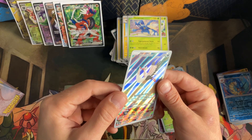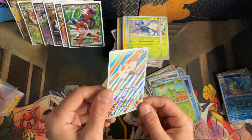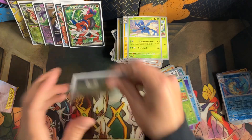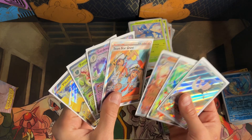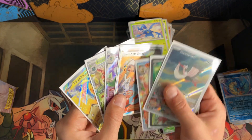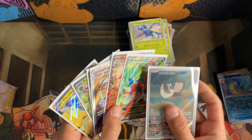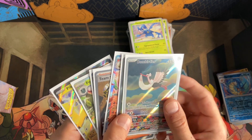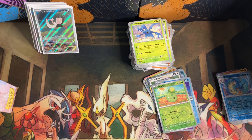Rough edges — none of these cards are in the best condition and there are some lines across them. Looking at it again, I don't think those lines are normal; must be print lines. But four hits out of that — not mad about it. The line is on Team Star Grunt, Arcanine, and Koraidon ex — down and across. That's gonna do it, guys. I appreciate the support, thanks so much for watching and the likes and comments. I've had a lot of support recently, so I appreciate y'all and I'll see you on the next one. Thanks!